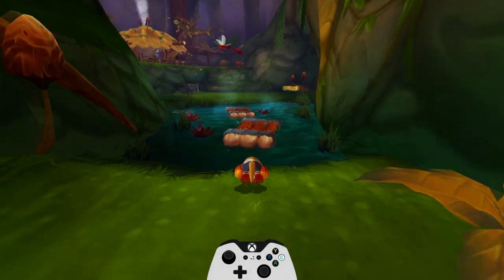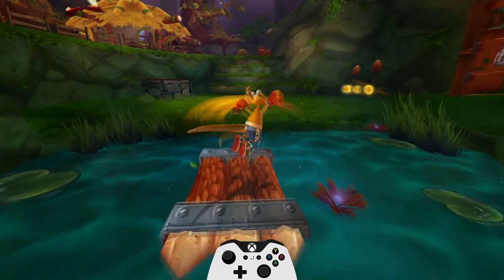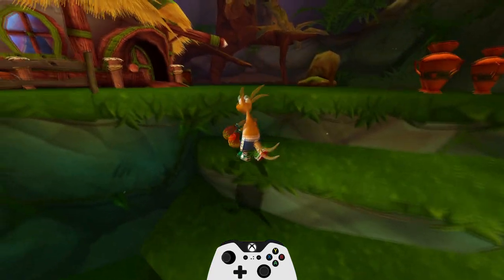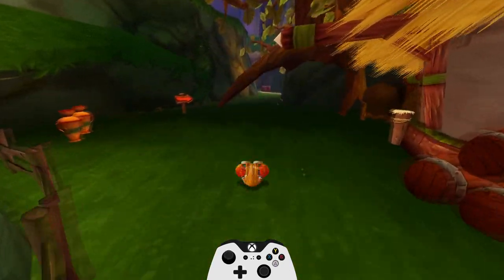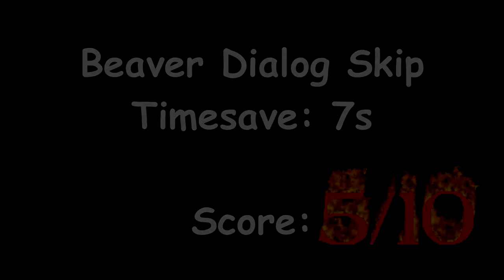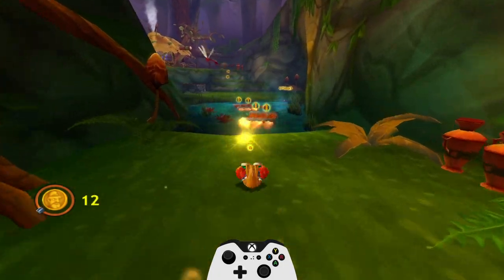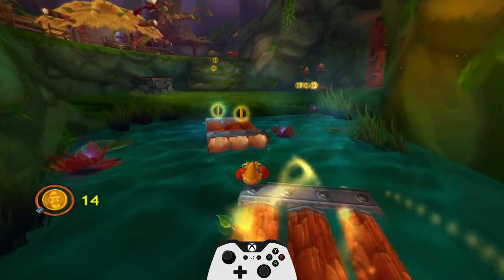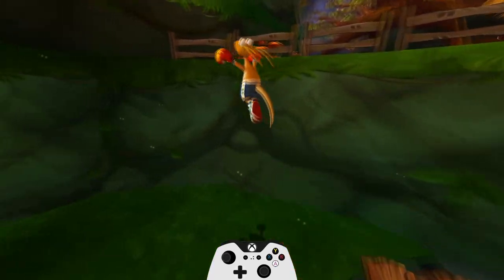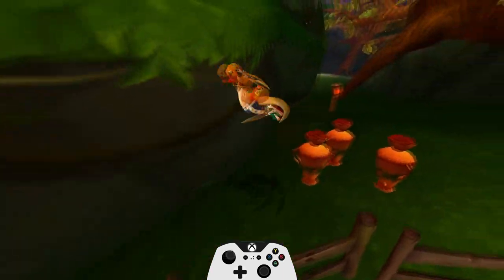Next one is Beaver Dialog Skip in Beaver's Forest, the first level in game. There are two ways of skipping it. First one is jumping from here to avoid the trigger that starts a cutscene. Nothing fancy. 5 out of 10. The other one is slightly faster, harder and cooler. You just jump from the well. It also helps runners in the setup for our next skip. 6.5 out of 10.